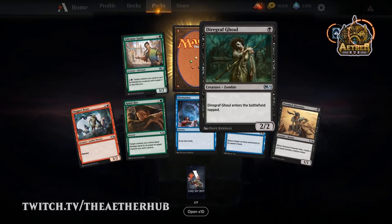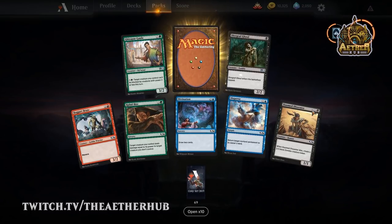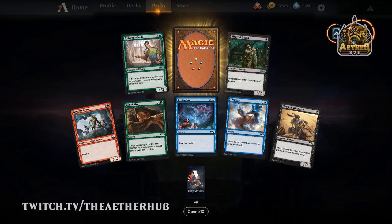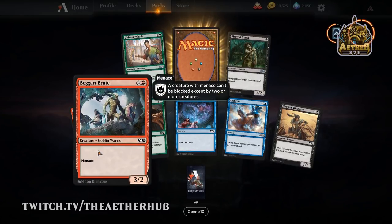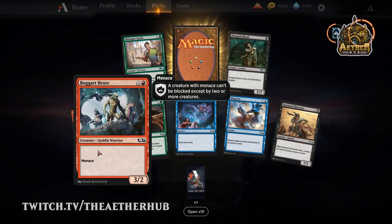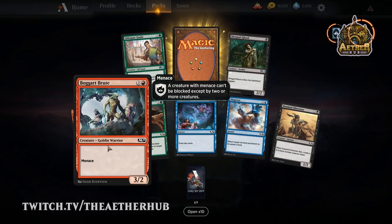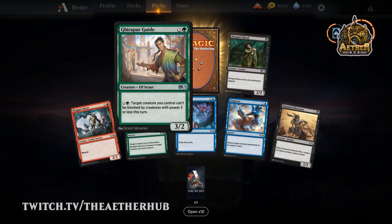Dregscape Ghoul — important for the zombie deck, just a one-drop 2/2. Can't ever be too unhappy with that. It comes into play tapped, but you're the aggressive deck so you don't care about blocking. Bugger Brute — I just always love the buff goblins. That art from Magic Origins though — loved it. Ghirapur Guide has actually done some work in Limited — just making something unblockable by creatures of power two or less. There's a lot of creatures of power two or less that you don't want blocking, including Doomfall Dissenter.